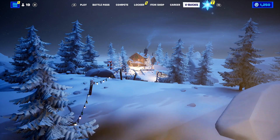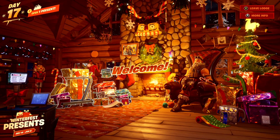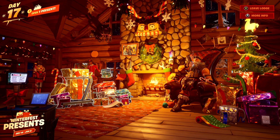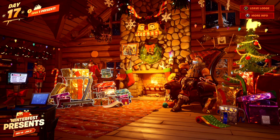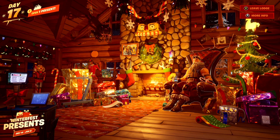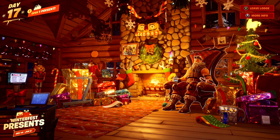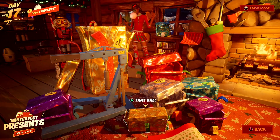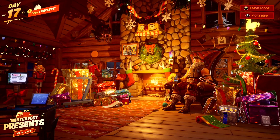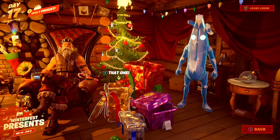In this video, I'm going to be telling you everything you need to know about the extra secret Winterfest present here inside of Fortnite. As you can see, this is what the Winterfest cabin looks like. Over here on the left side, we've got a stack of presents that I've already opened, and on the right side, we've got even more presents that I've already opened.